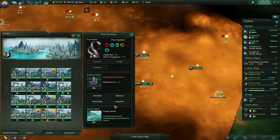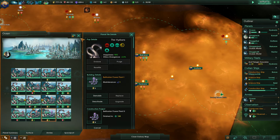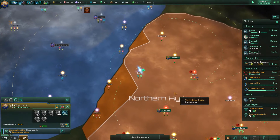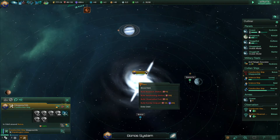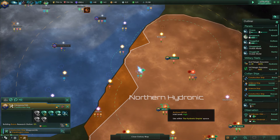We could build the second Batarian power plant — you know what, let's do this, just a little bit more. Oh yeah, next month we will build a research station here. I think I'll keep it on speed one though — fast enough — and otherwise we'll go to speed two sometime.